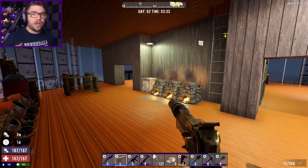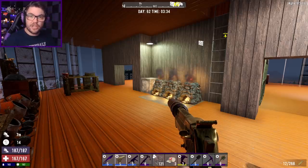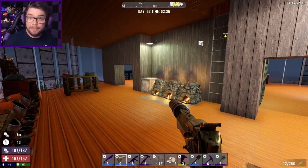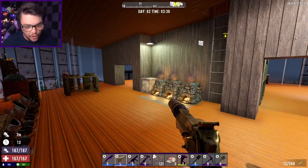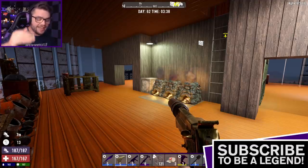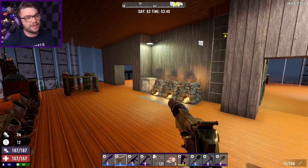G'day guys, my name's Josh, you can call me Jawoodle, and welcome back to 7 Days to Die in Alpha 19, where we're about to continue the Eclipse series into episode 62. We're coming up to the final week, we've got one more horde to go, and then it is the final countdown, like a bloody Europe song, into the end of the series.